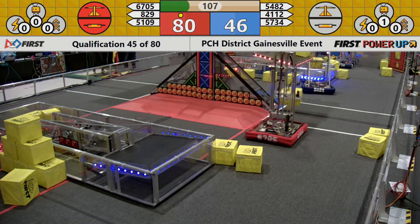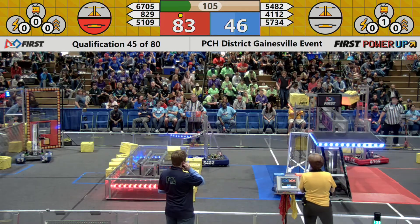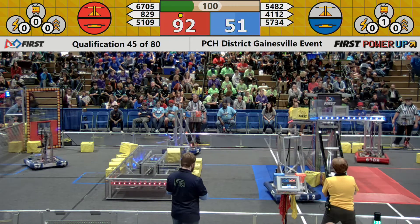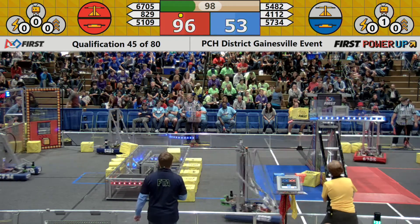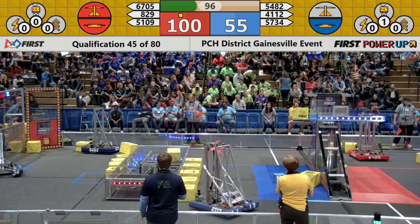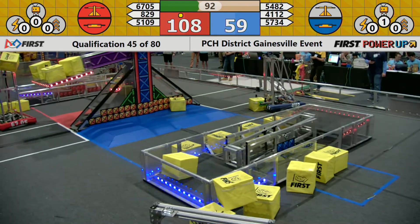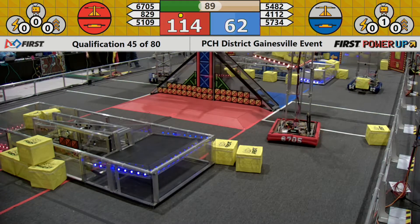5482 now trying to pick up a cube and move down the field, placing it onto their switch to gain control of their switch. The Red Alliance now has control of both the switch and the scale, gaining two points for every second that they have control. The Blue Alliance is gaining one point for every second they have control of their switch.